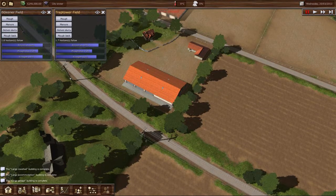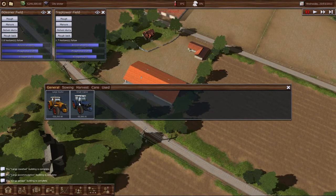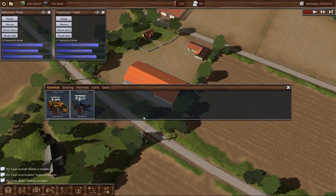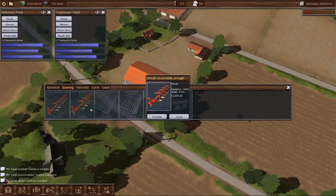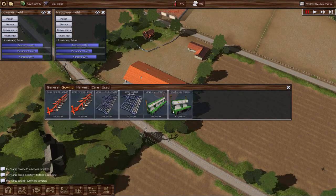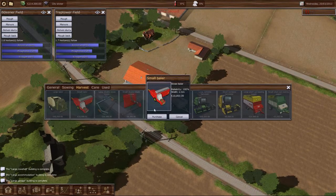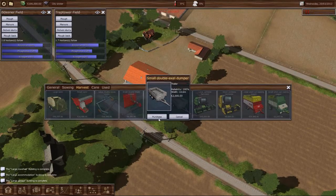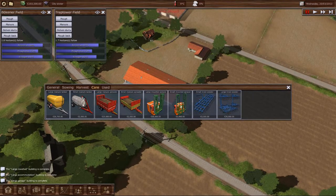Now we need machinery. There's a big jump in machinery prices — a $30,000 difference between a small tractor and a large one. So we are going to purchase two small tractors, a small reversible plow, a small seed bed cultivator, a small sowing machine. For harvesting we need a small baler, a small grass cutter, and a small trailer.